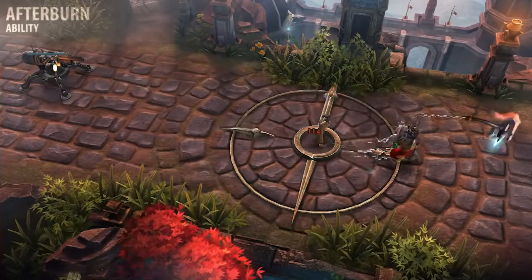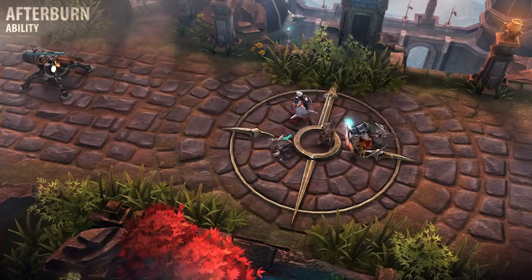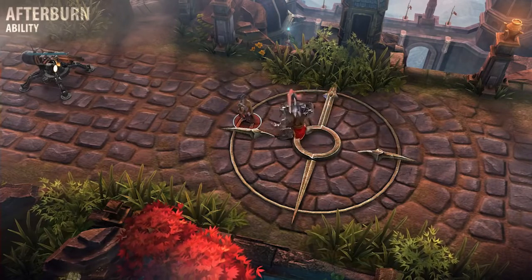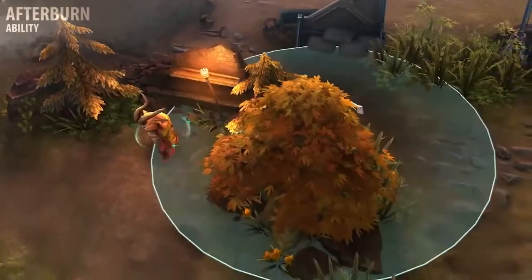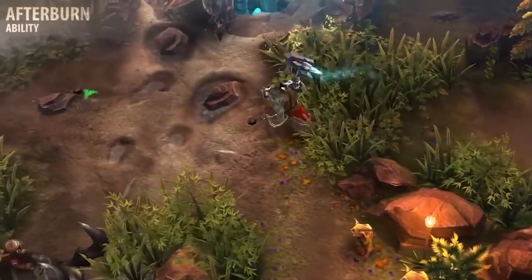Glaive's Afterburn rockets him a fixed distance in a target direction, dealing crystal damage to all enemies he passes over. Afterward, his next basic attack will knock his target away from him. Additionally, the target is briefly stunned at the end of the knockback. The overdrive on this ability significantly decreases its cooldown, allowing him to use it more frequently during battle.